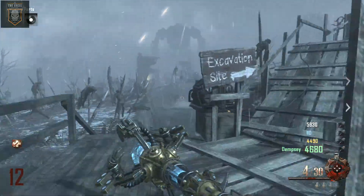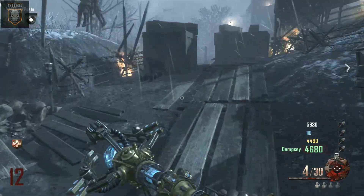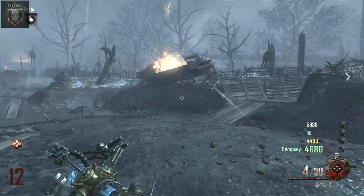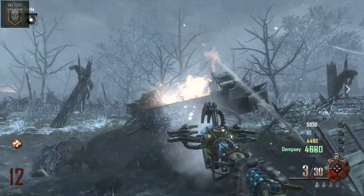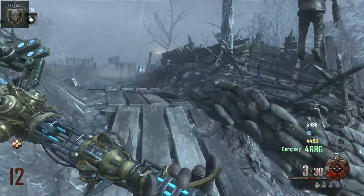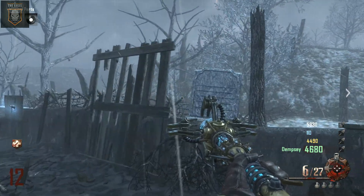Once it goes out, you want to come down here and take it right into this path here, and shoot this one right in front of you like that. Then you'll hear a noise, and then you can shoot these.